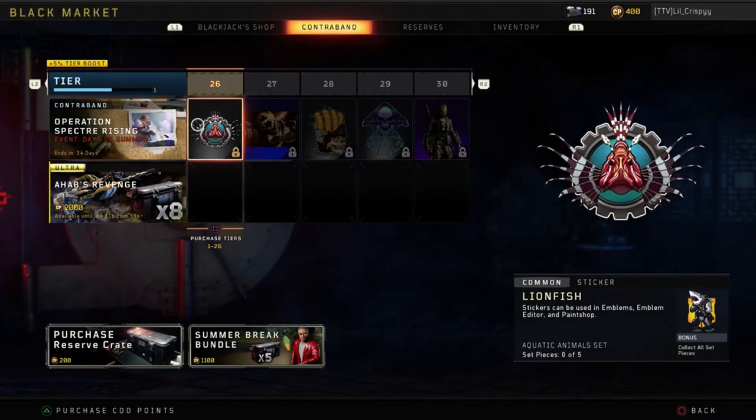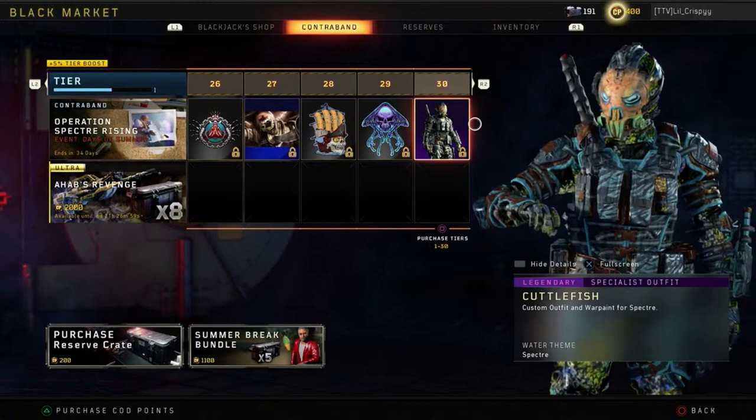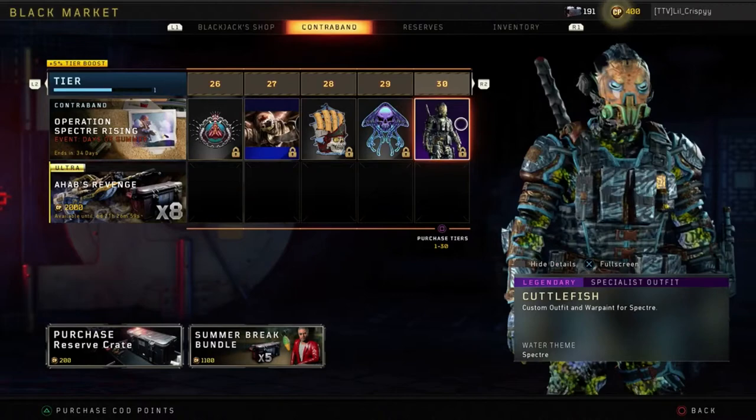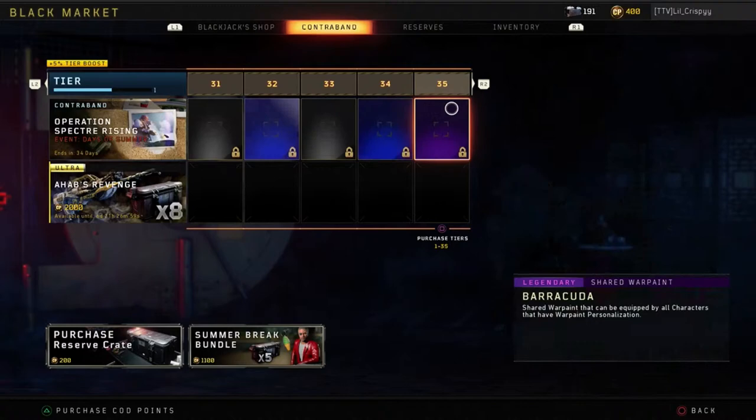Tier 26 is just another common sticker, then a rare calling card, common sticker, common sticker. At tier 30 we have a legendary specialist outfit called Huddlefish for Spectre. That's not too bad — it actually looks pretty nice. That should probably be an epic outfit, actually. Let me know your thoughts and opinions in the comments below on that one — it really does look like it deserves epic status.